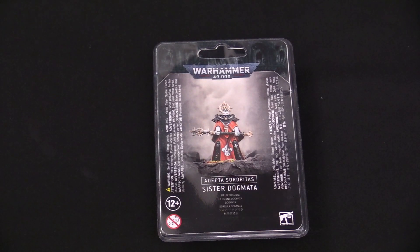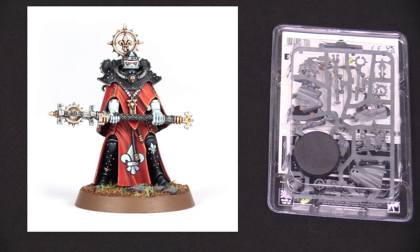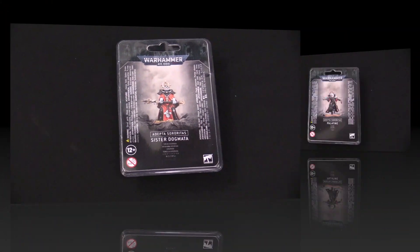We're going to knock out the clan packs real fast, starting off with the Sister Dogmata. We'll put the image up on screen for you — it's a clan pack, so that shouldn't surprise anybody. You can see the sprue there; it comes with a base. It's a neat little support unit for the Sisters of Battle as a new option, so definitely check these out for your army.